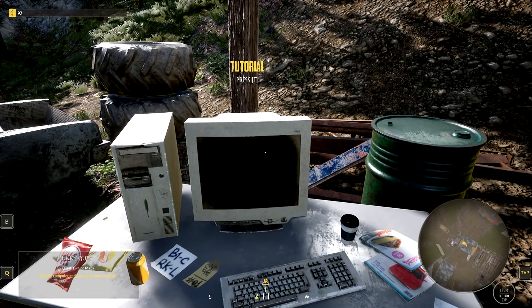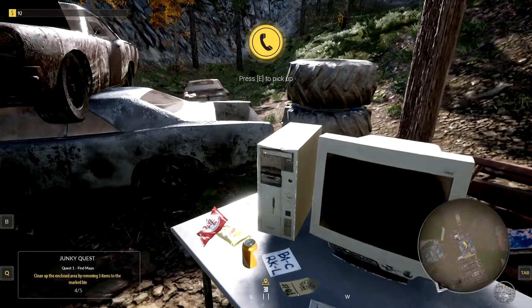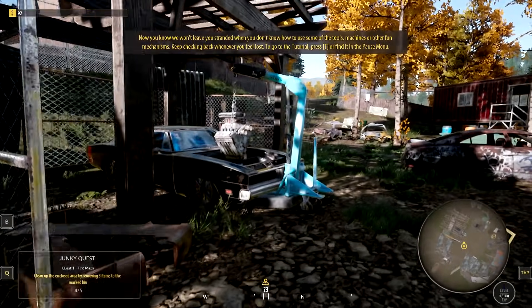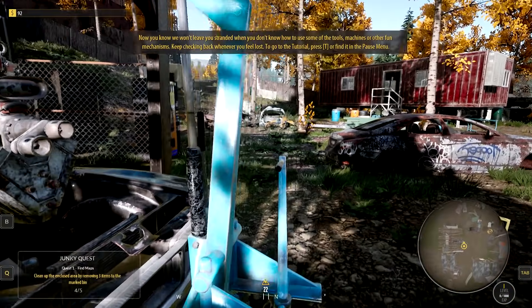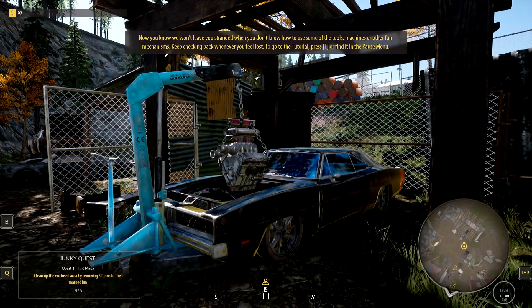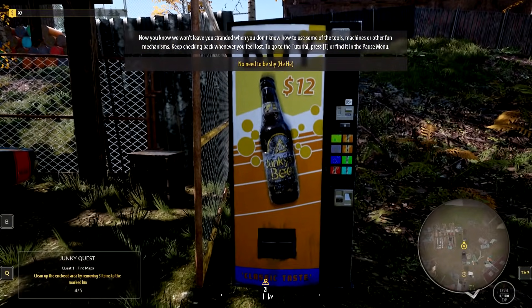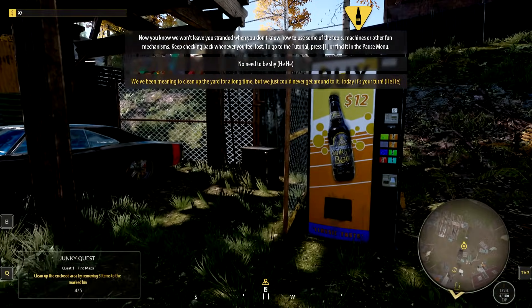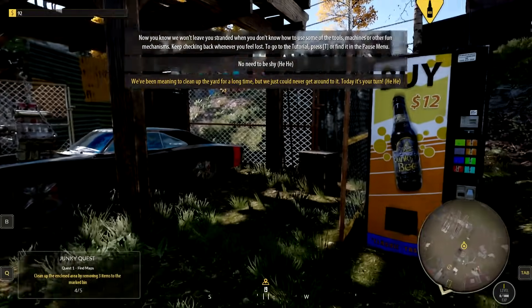We can learn a whole bunch of different ways. We won't leave you stranded when you don't know how to use some of the tools, machines, or other fun mechanisms. Keep checking back whenever you feel lost. To go to the tutorial, press T or find it in the pause menu. We've been meaning to clean up the yard for a long time, but just never got around to it. Today it's your turn.